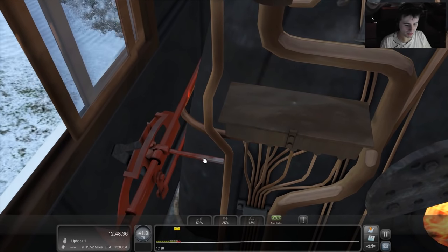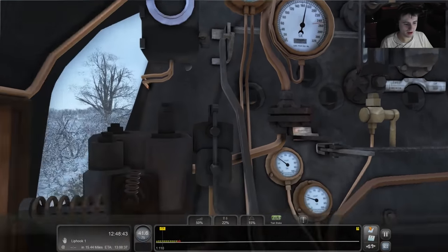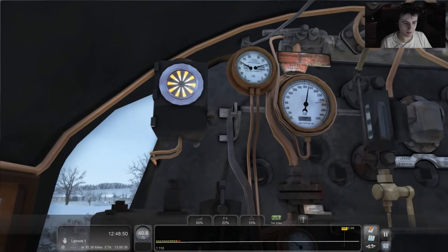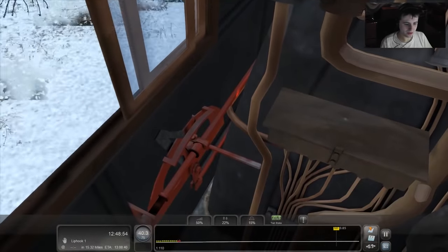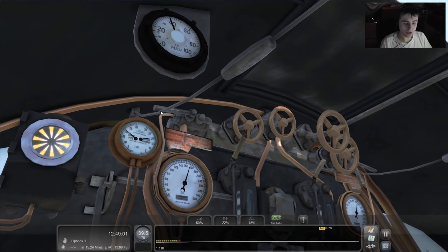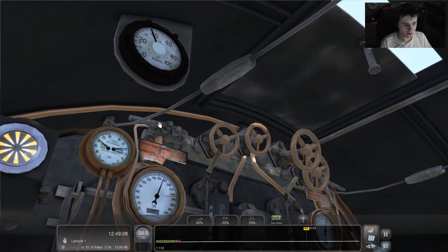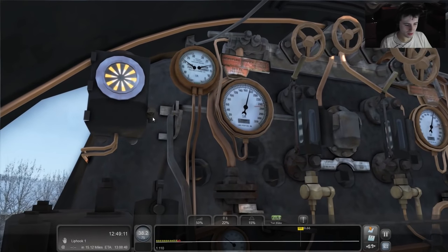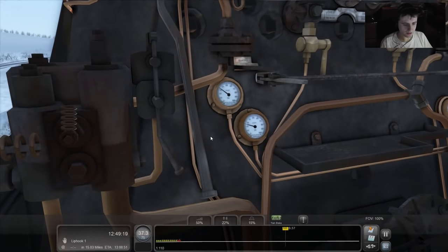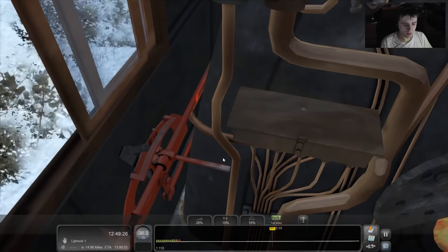I'm going to wind back the reverser a little further because I seem to be losing steam. 40 miles an hour isn't too bad. Oh no — did we get away with it? Yeah, got away with it! Blimey, I only just responded in time — can't take your eye off the ball. I've just remembered we neglected to test the whistle — where is the whistle? I'm not sure I can press it. We're slowing down and we've lost quite a bit of steam, so let's pull the controls back a bit.